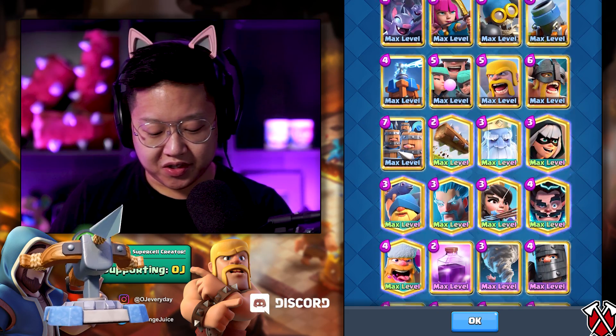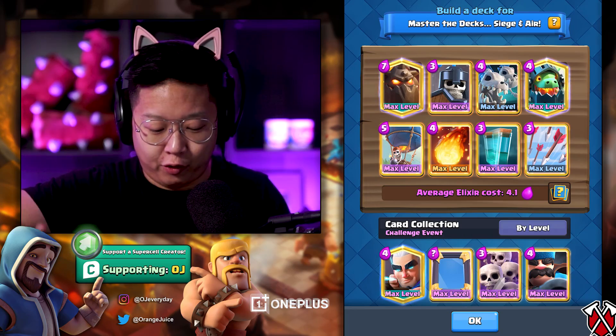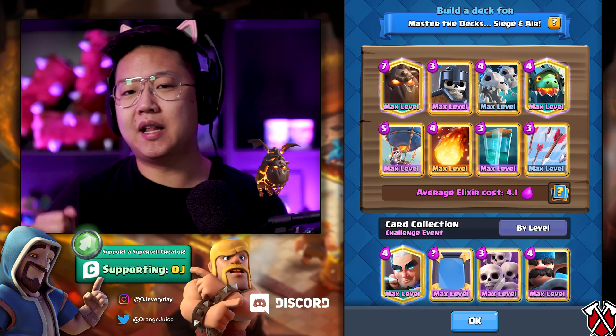We haven't lost with this clone deck variation yet. You can build perfect Xbow, you can build mortar cycle, you can build lava hound — out of those two archetypes, build what you're comfortable with. If you've been playing Xbow for a year, build the Xbow. If you are really good with lava hound, beatdown, or air decks, build a lava hound deck. If you're really good with clone, build a clone deck. Let's get into this.